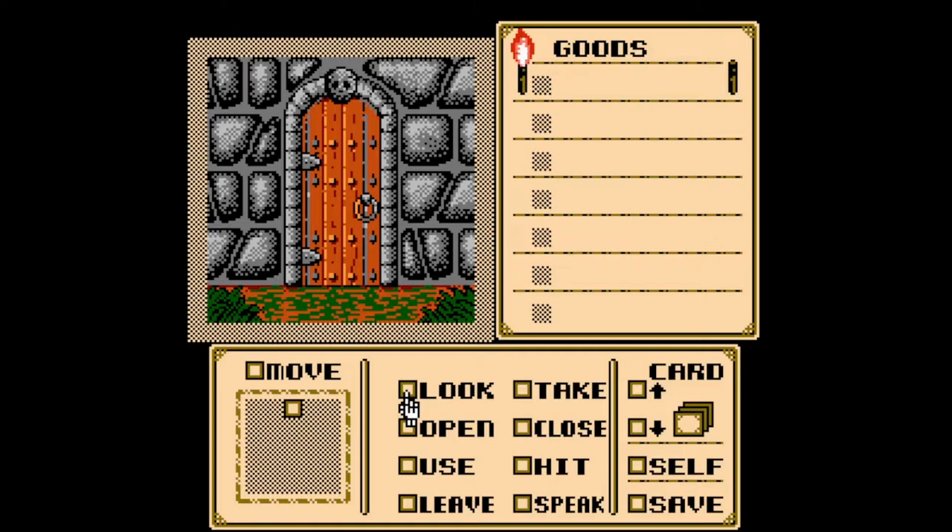Welcome to the interface of Shadow Gate. We have different verbs: Look, Take, Open, Close, Use, Hit, Leave, and Speak. I never use Leave — I have no idea what it does, I'm assuming it's the same as Put, kind of the opposite of Take. We also have Move, and the Move icon has a really cool little mini-map going. Every one of these squares is an entrance in the room. As we move through the game, you'll see dots appearing all over the place based on whether the position is forward, backward, left, right, up in the corner, etc.